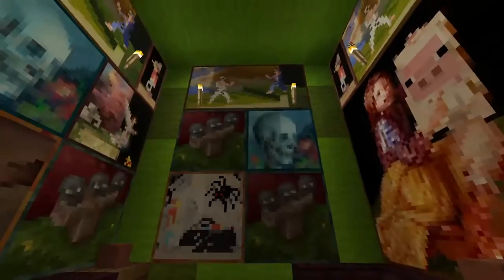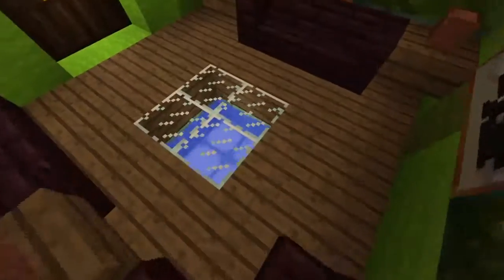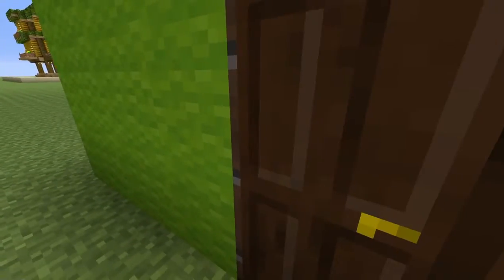Originally I was going to go with a gentleman's club, but then I was like, nah, let's make it into an art gallery. It seems more fun. So these are different sitting areas. There's a pool of water over here. And you can see these pictures up here. They're mostly the same pictures because I'm not running a mod, so these are all the paintings I have.